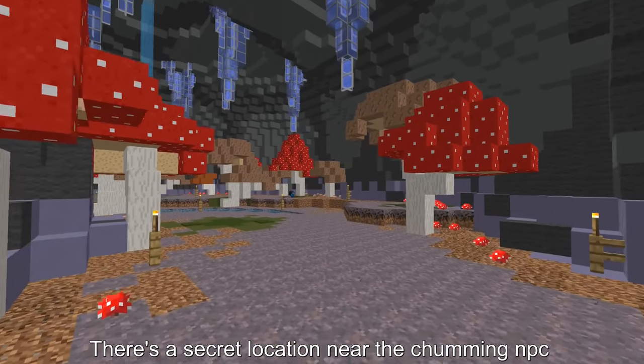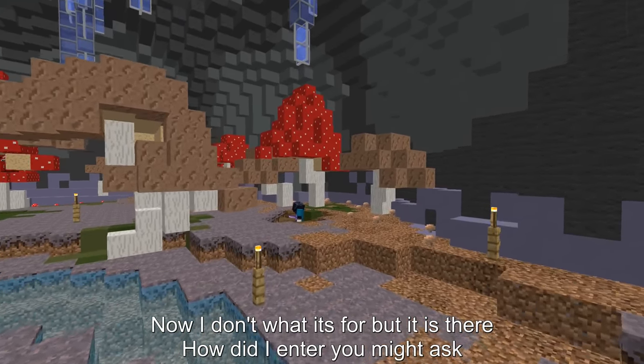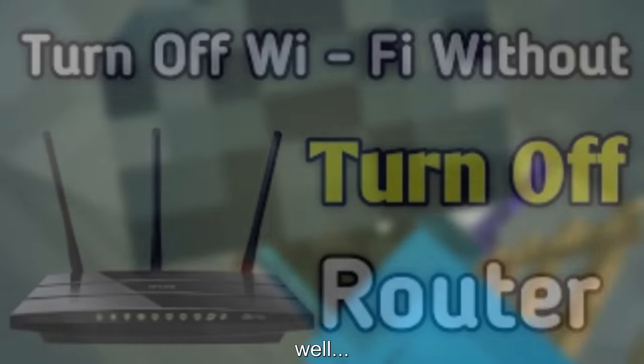There's a secret location near the chumming NPC. I don't know what it's for but it is there. How did I enter, you might ask? Well...